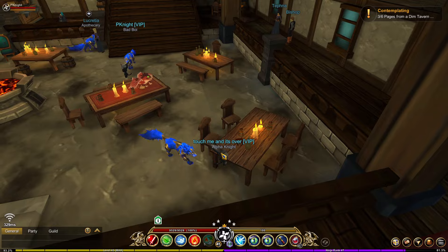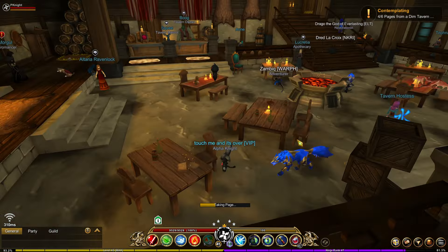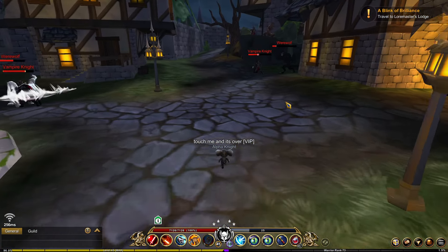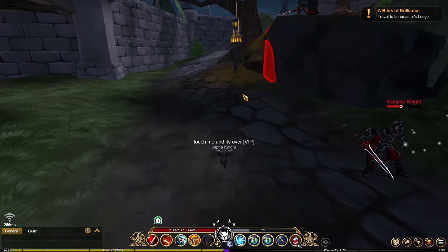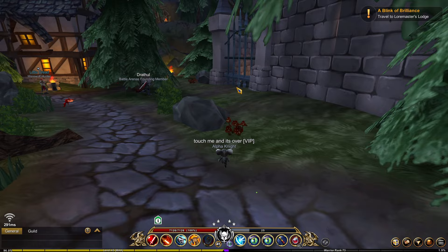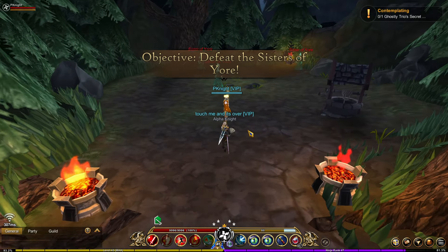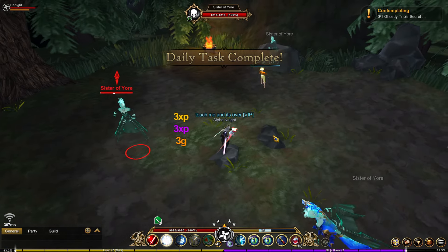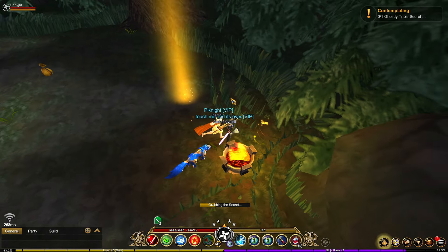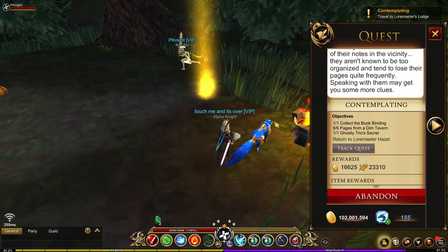Once we're in Bog's Tavern, we can already see the pages on the table — you want to get six of them. Once you get all the pages, head out of Bog's Tavern and make your way to the Darkovia Forest. Head over to the dungeon to the right, onto Dim Girl, because we want to head to the three bosses — the three spirits — and there we can find the clue for the next quest. Once you grab that, go back to Lore Master Hazel and move on to the next quest.